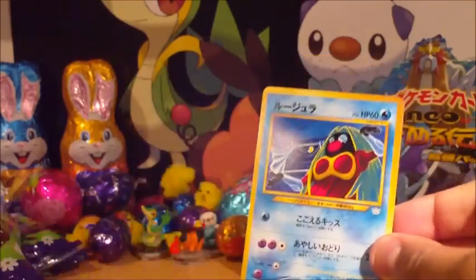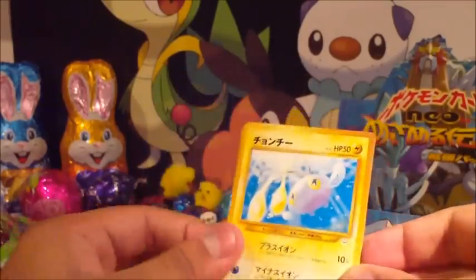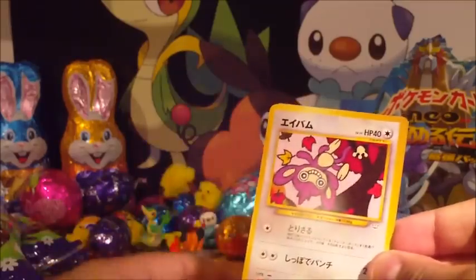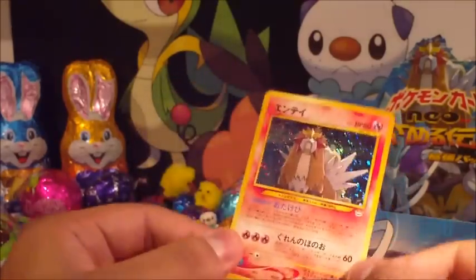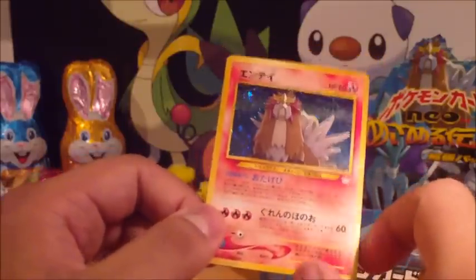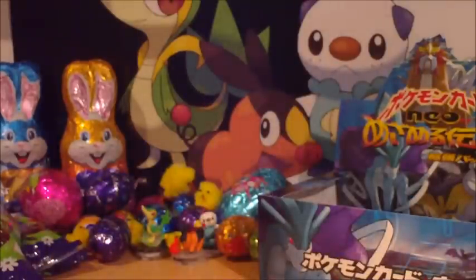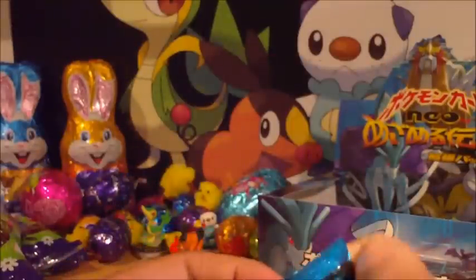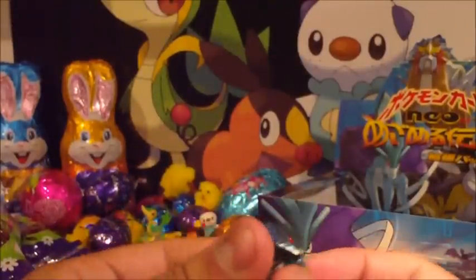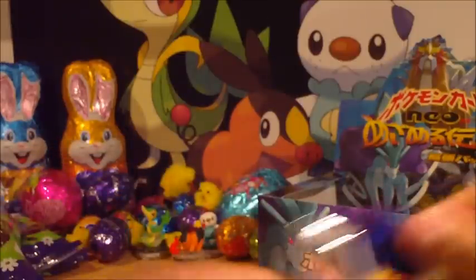Zubat, Jynx, Stantler, Paras, Quilfish, Chinchou, Smoochum, Swinub, Aipom, and an Entei. Gotta love that Entei. Actually I think I prefer the Raikou of the three legendaries — I think the Raikou is pretty awesome. But yeah, Steelix is probably my third favourite card after Houndoom and Aerodactyl.